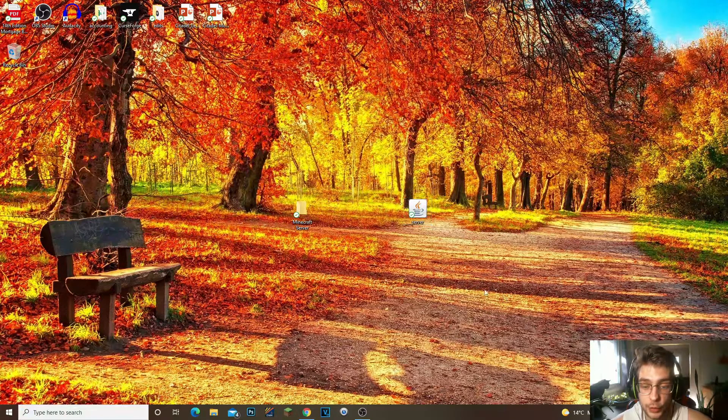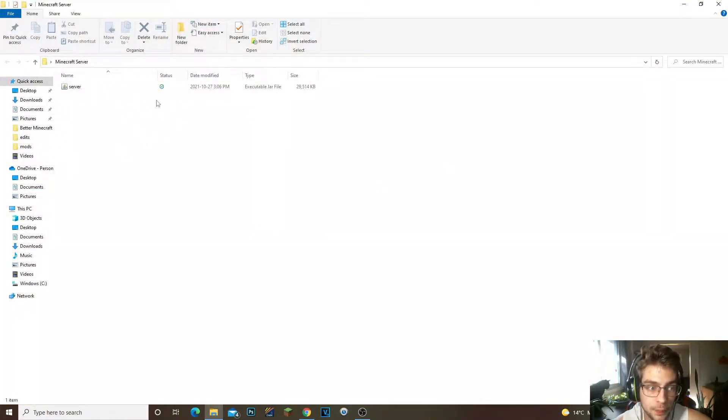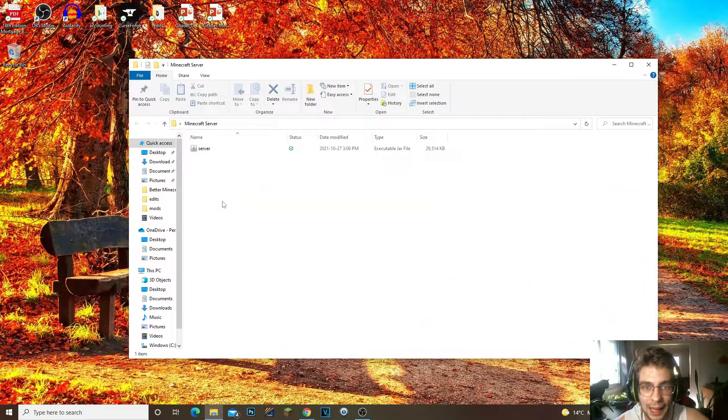Once you've downloaded the Minecraft server jar, you should have that file. Drag this file into your Minecraft server folder and then open up the folder. From this point, we need to be able to run the server. To do that, we need to create a run.bat or start.bat file.